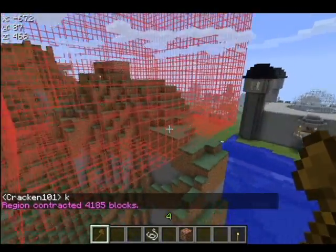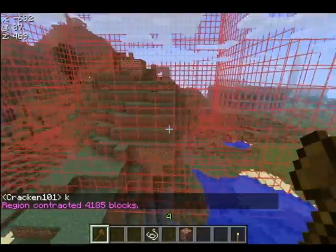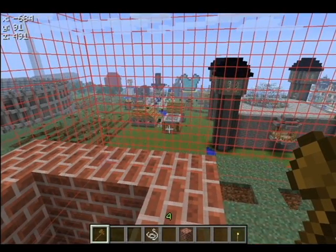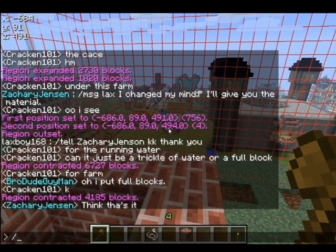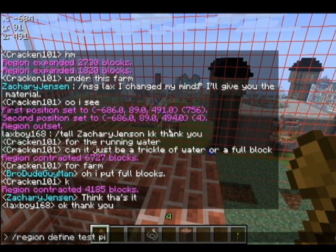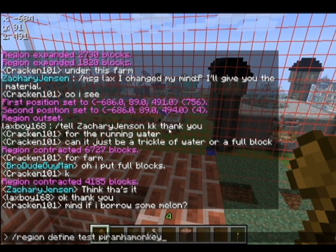That will be our little region. Let's say I'm Piranha Monkey and I want this house, so you can set me as the owner. You can do this all in one command by doing slash region define, then put in your region name — for this sake it's 'test' — and you could put in Piranha Monkey. That would actually declare me as the owner.